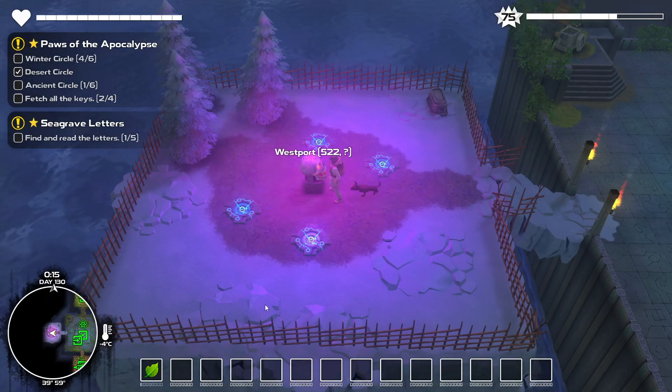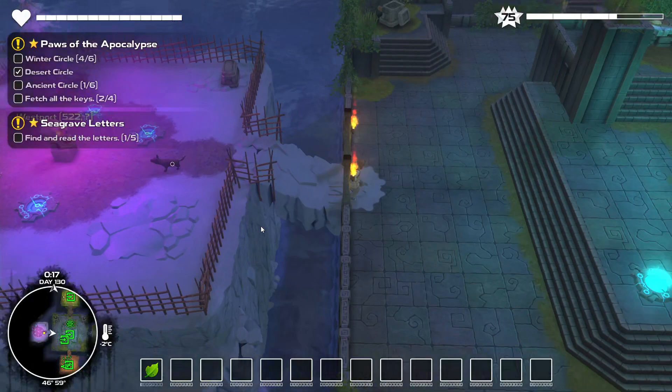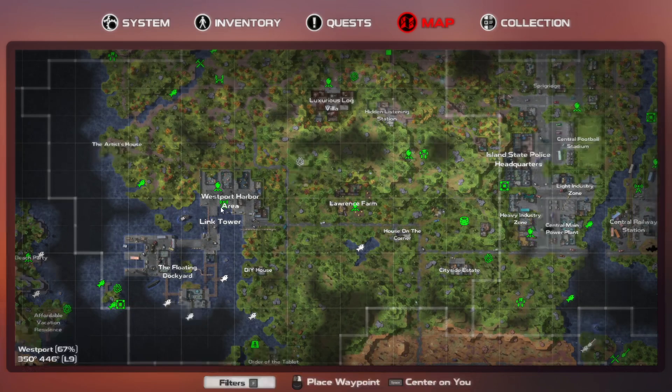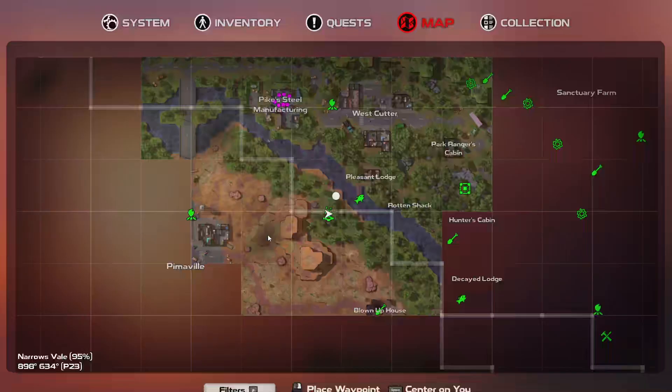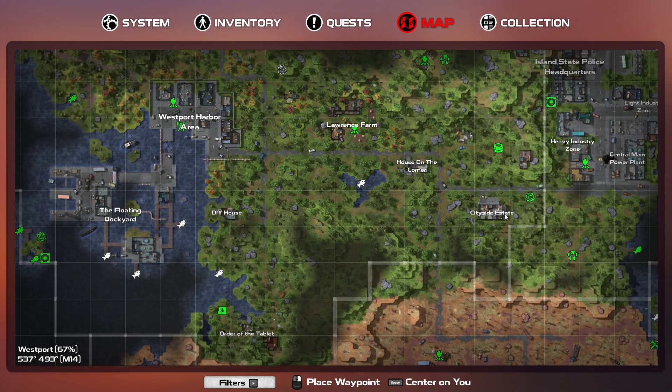West Port. Okay, let's go to friendly West Port. I don't even remember where that is. I guess it's in the west. Bingo. West Port it is. West Port was actually one of my favorite areas with the luxurious villa over there, the farm, the city side estate, the port. Yeah, I actually enjoyed it a lot more than some of the other areas.